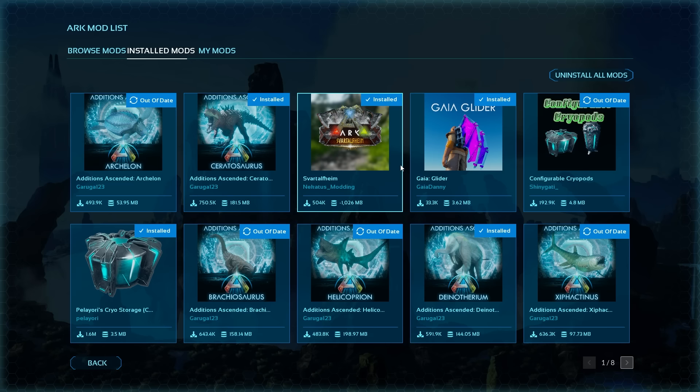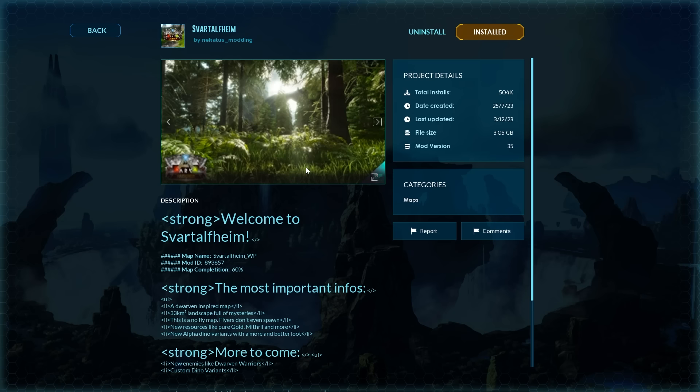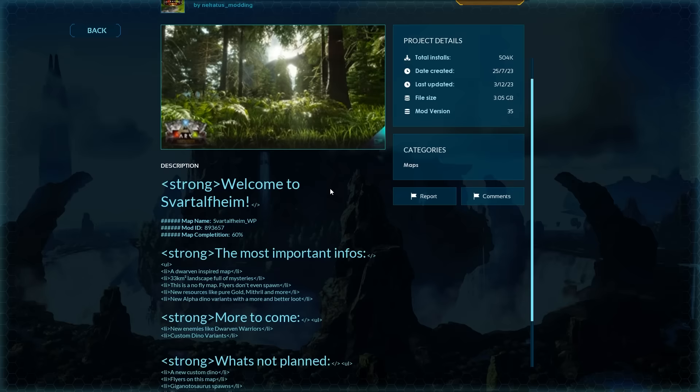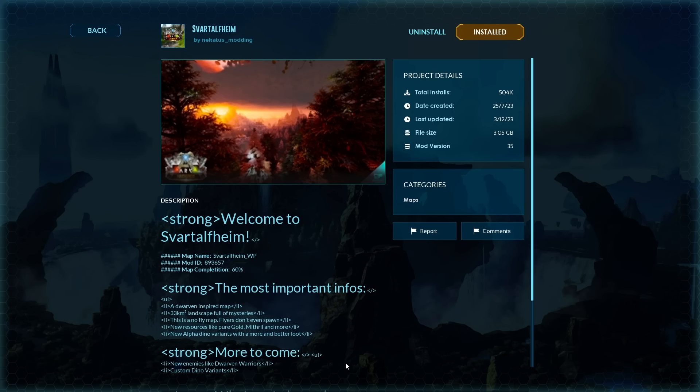Installed Mods shows the mods that you have, and I'm going to talk to you about these and why you need to try them. The number one mod you need to give a try is Spartalfheim. Spartalfheim was actually created in ARK Survival Evolved and the mod maker Necatus transferred it over to Ascended. It's probably one of the most amazing maps — it's fjord-like with different transportation realms. It's a bigger mod at three gigs but it's a fantastic map.